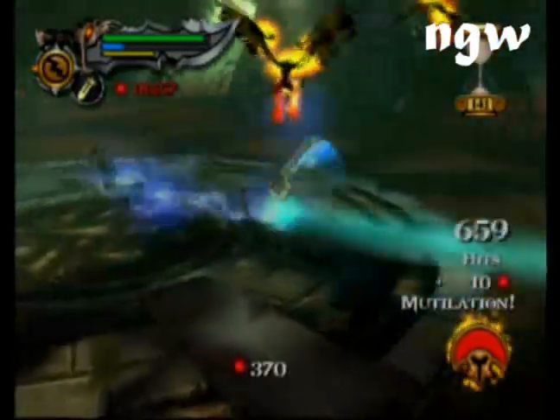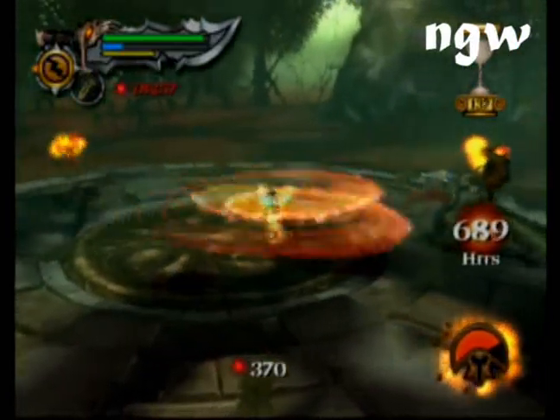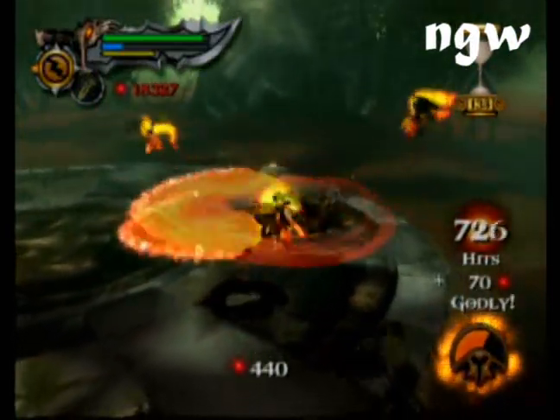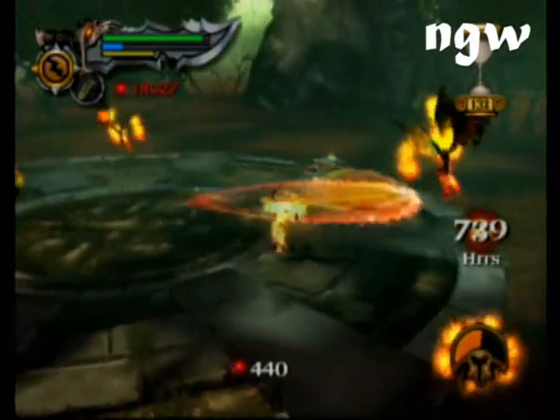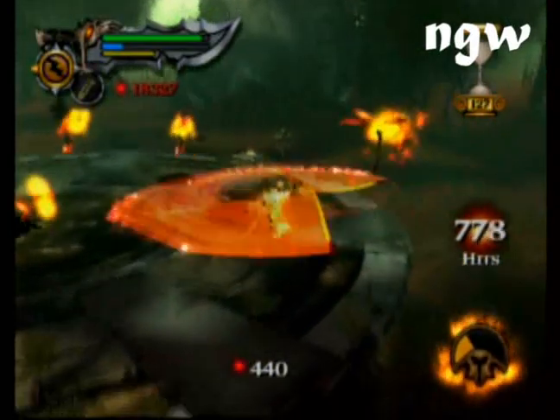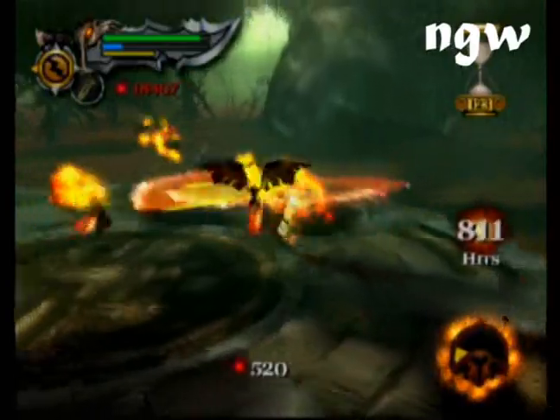Eventually you'll run out of magic and you'll have to use your Rage of the Titans. Just hold Square, which does this nice circle combo that damages everybody in all directions to fill up your combo meter really high.